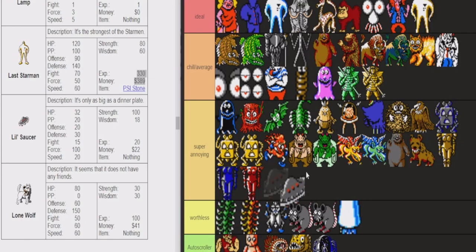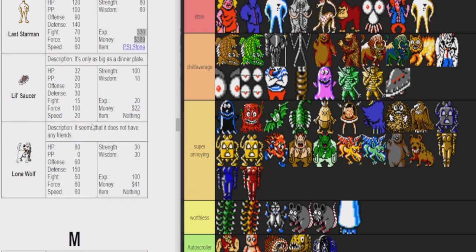Next, we got the UFO. UFO is pretty chill — I like these guys. They don't hit hard. They usually spawn in with the Barbot, but they're not weak to Beam Gamma. They don't give a lot of money, but they also don't have a lot of HP — 32 HP is like nothing. You can encounter them pretty early. They're just chill little UFO dudes.